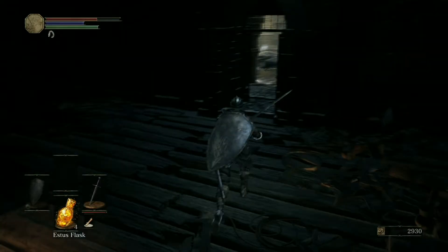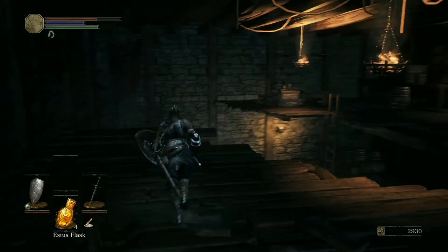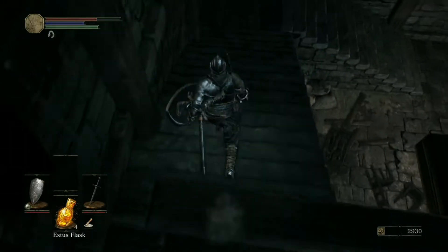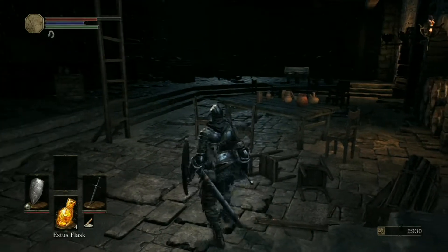So Jace, how confident are you in your fighting ability? Low. Would you like me to do something for you? What are we doing? Go down these stairs right here. There's stairs over here? Yeah, right there. You will see in this dark, deep dungeon a chest over there.